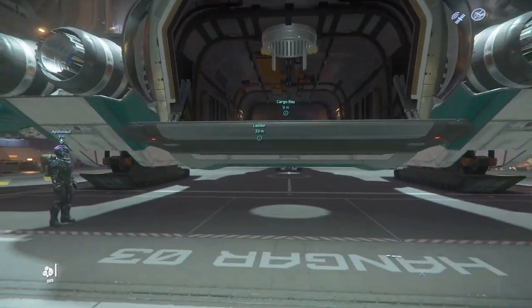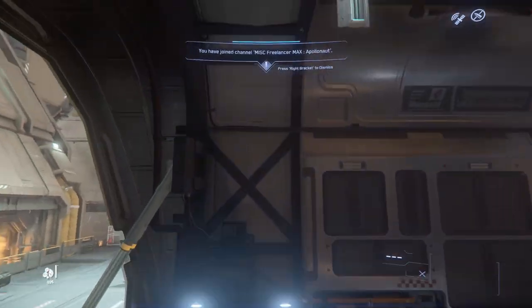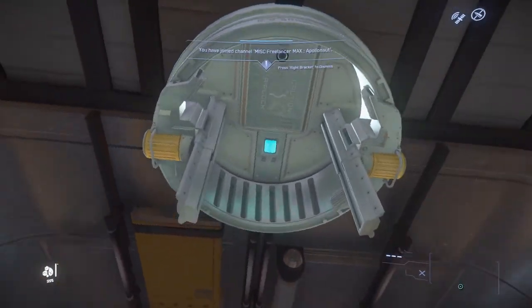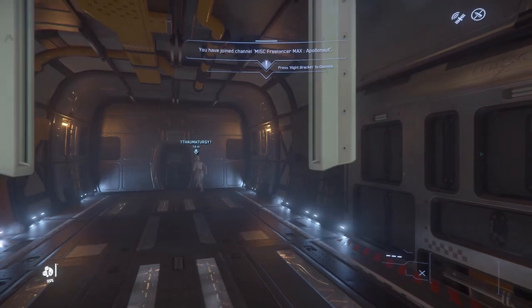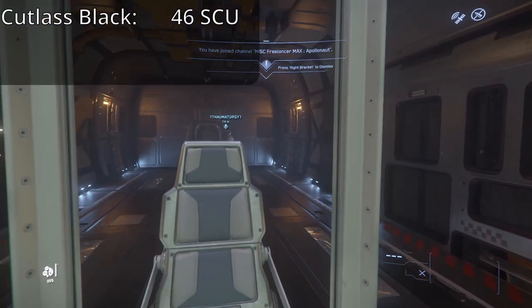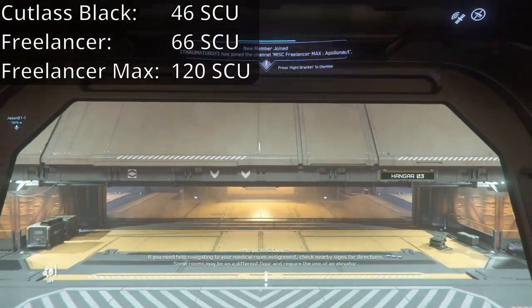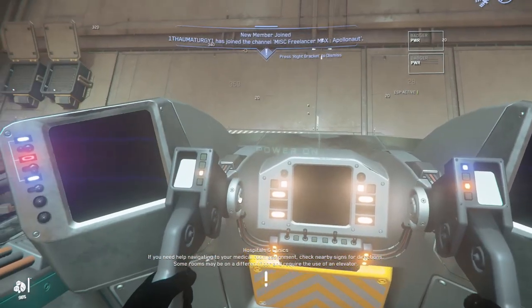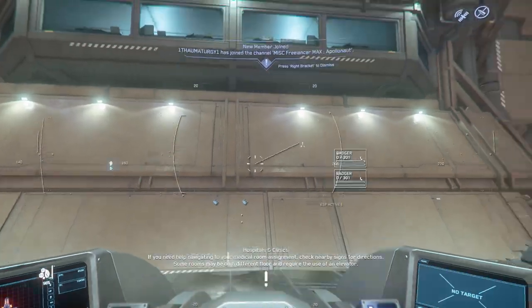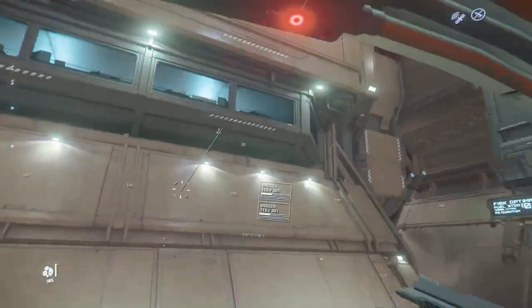One of the most noticeable improvements that these ships bring over your starter ship is the cargo bay. Most starters only have a tiny amount of storage, if any. The cargo capacity of these ships is as follows: the Cutlass Black can hold 46 SCUs of cargo, the Freelancer 66, and the Freelancer Max a crazy 120 SCU. In all reality, you aren't really going to be making any decent profit running cargo in any of these ships.